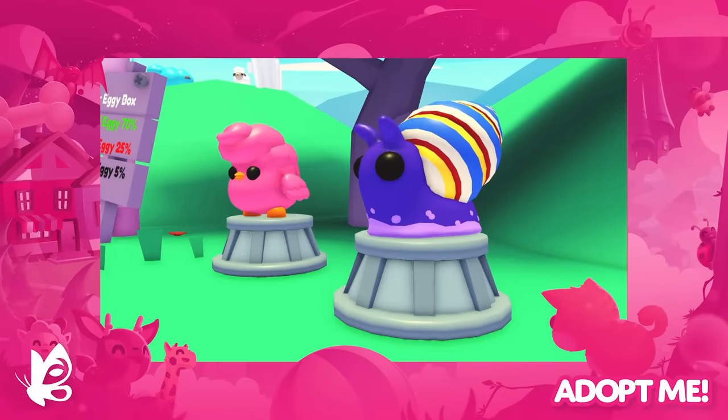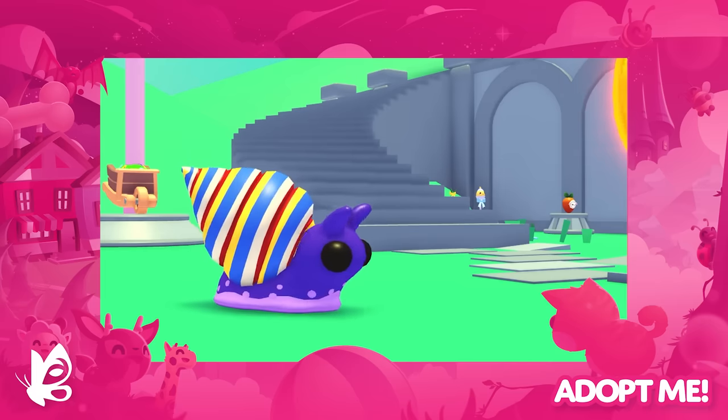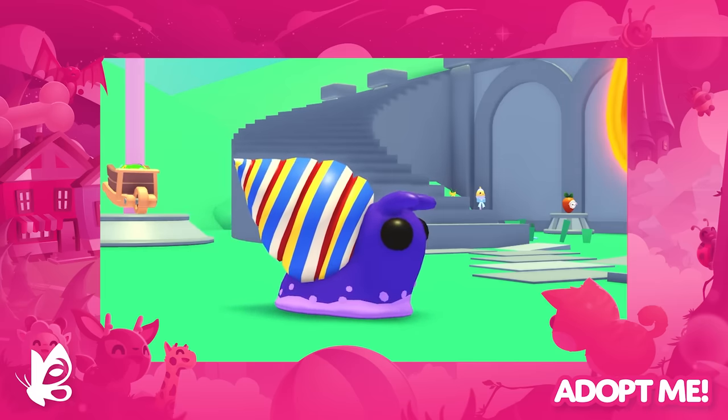The promised pet: the Candy Cane Snail is a rainbow of delight that looks even better neon. It's a new Ultra Rare pet, the last pet in Easter 2024, and you can adopt one for 50,000 eggs.